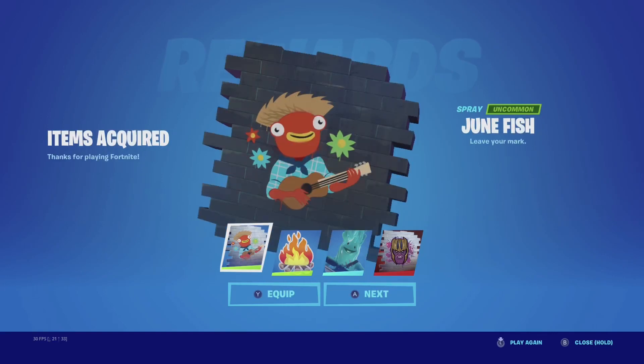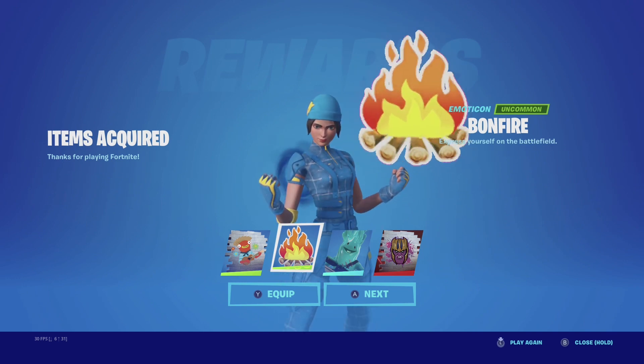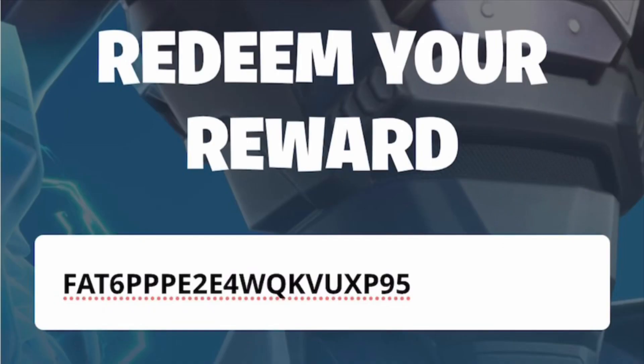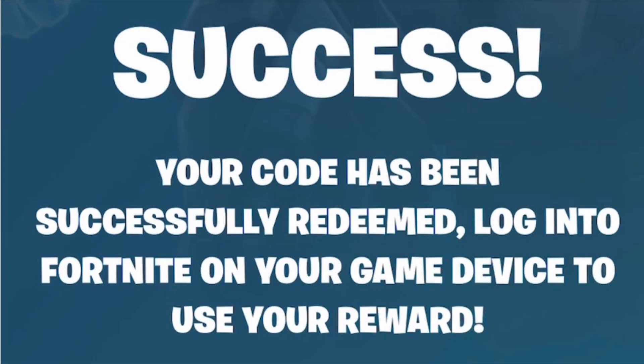How to redeem the free June fish spray and the bonfire emoticon. Visit fortnite.com/redeem, enter the code as seen on screen, press redeem and enjoy.